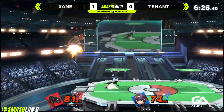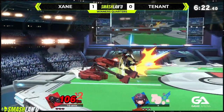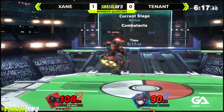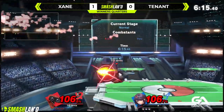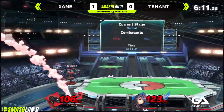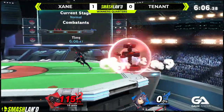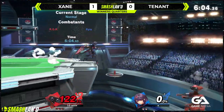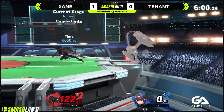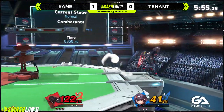It's easy to fall behind against Pyra/Mythra because they just have so much pressure. Jab lock — wanted to read it, not quite. Getting up-aired on the platform. Good back-air — commentator classic. There's the side-b, and there's the first side-b stock taken that we've seen. It can just be a powerful move — kind of surprising that's the first one.